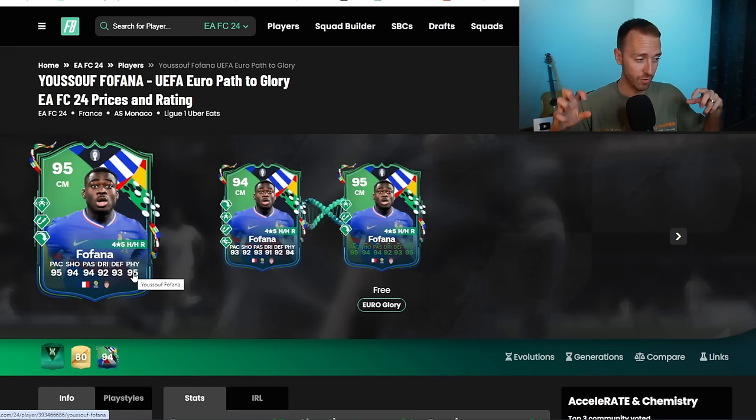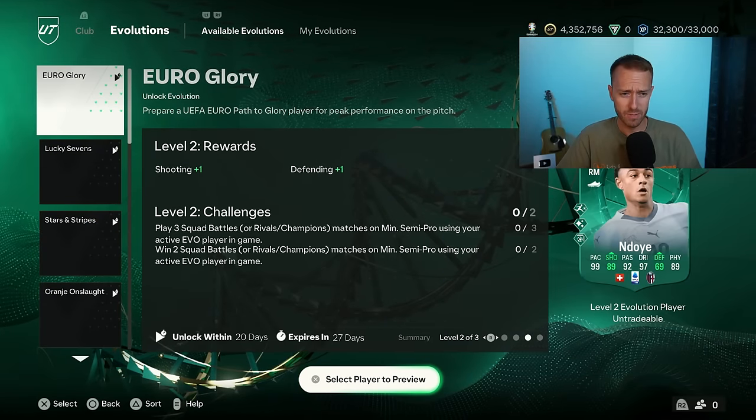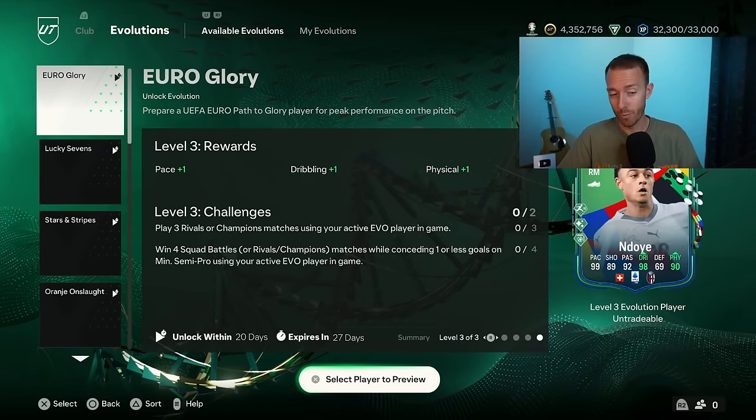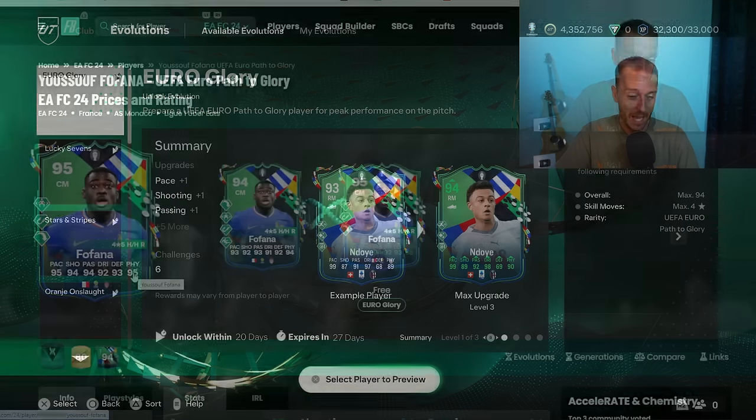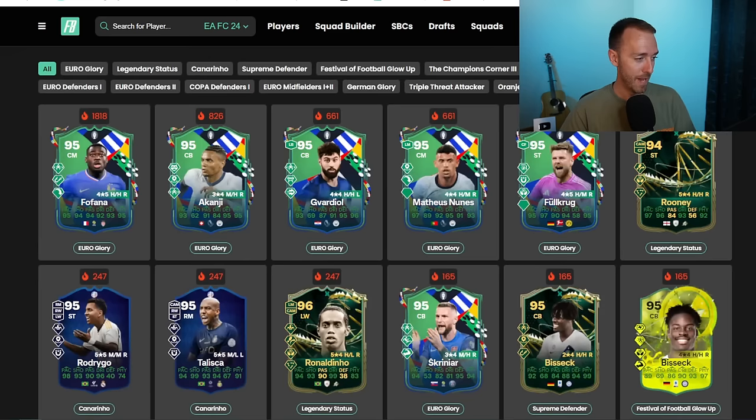For a free objective card that gives XP, which a lot of us need, putting him into an Evo that requires play three, play three, play three rivals or champs. That little last part there is annoying, but not bad. Nine games to get this Fulphana card upgraded to this level for a free item is not bad at all. You've also got a Kanji who fits this, Mateus Nunez and Fulkrug, and of course Vlahovic as well.